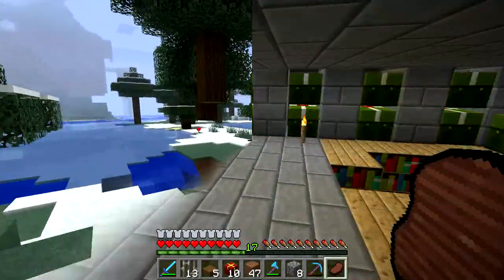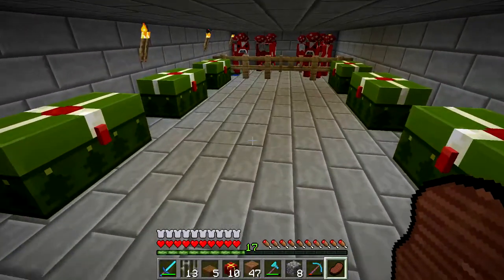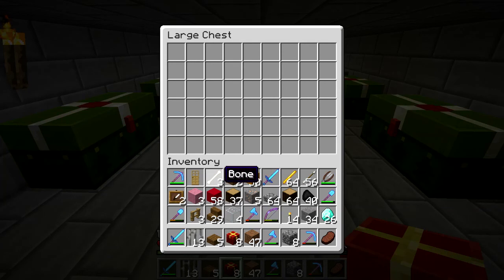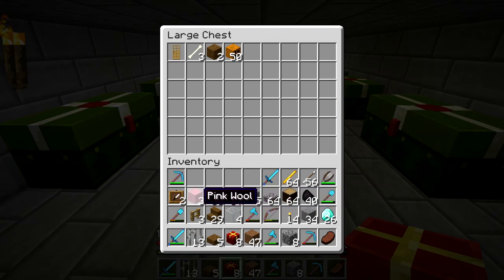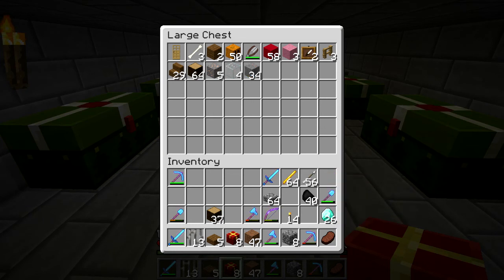I made it to the castle — now it's just a matter of clearing out my inventory and stocking up on items I'll need while working on the new mob spawner. Maybe some iron, yeah. I need some buckets — no, no buckets.